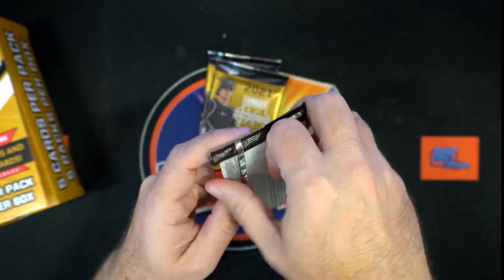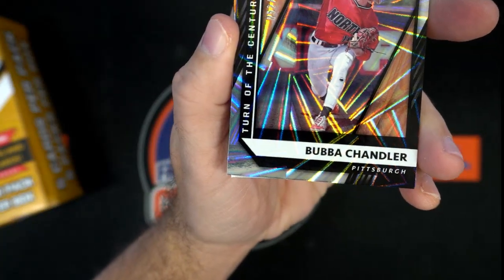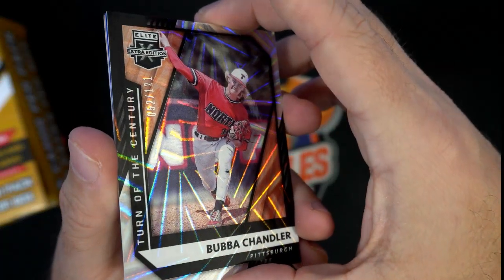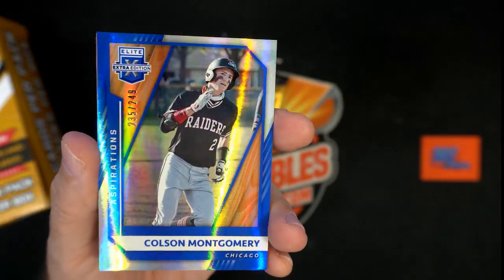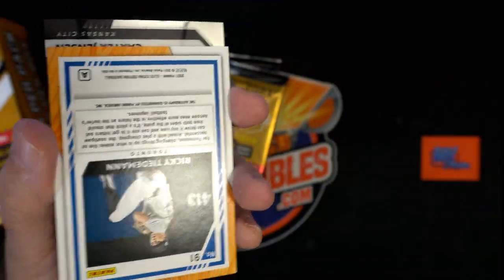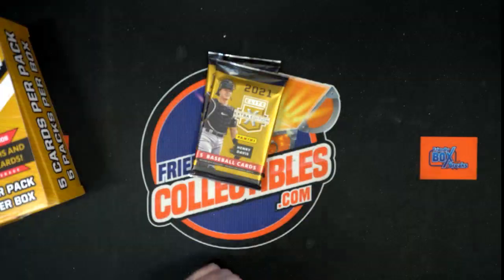Joshua Baez — three packs left. You got a multitude of autos here so far, Lewis. Bombs away! Identify yourself — what's your name and badge number? Bubba Chandler right here, that's pretty nasty too. This is numbered to 121 — 52 of 121, pretty nasty. Colson Montgomery, 235 of 249. Then we've got a TJ White auto right here, Washington, going out to Lewis. And we've got a Ricky Tiedman, 122 of 220, going out to Lewis.